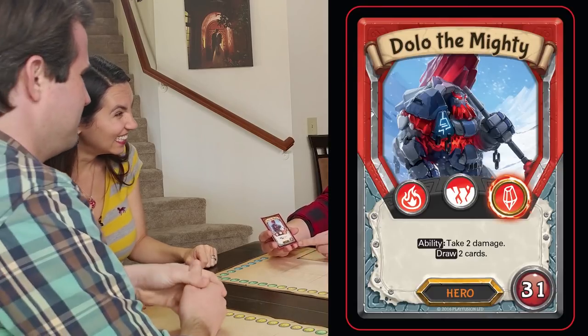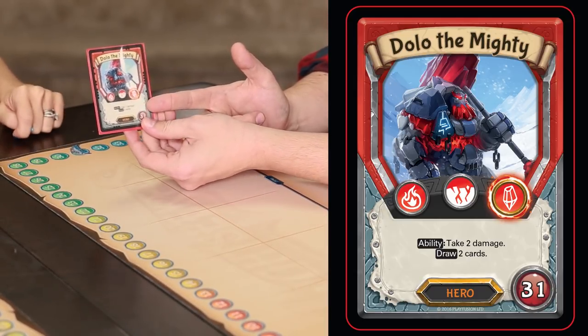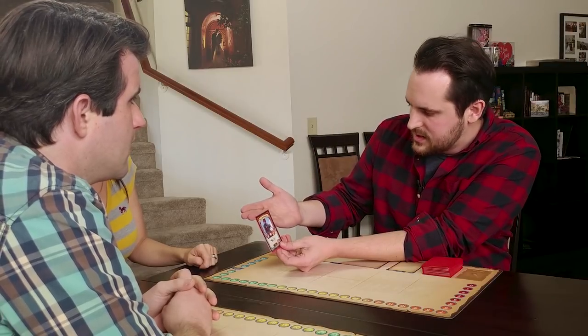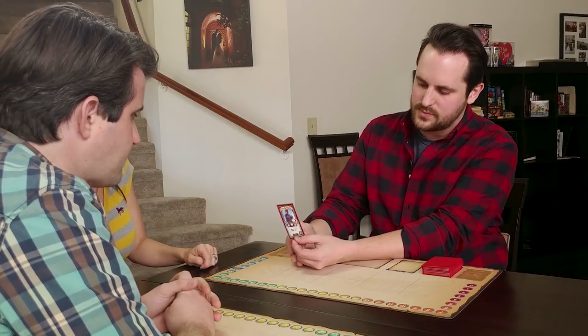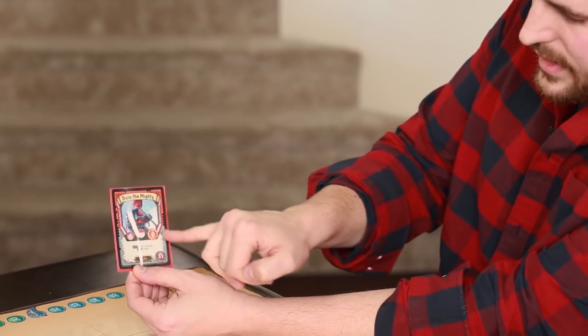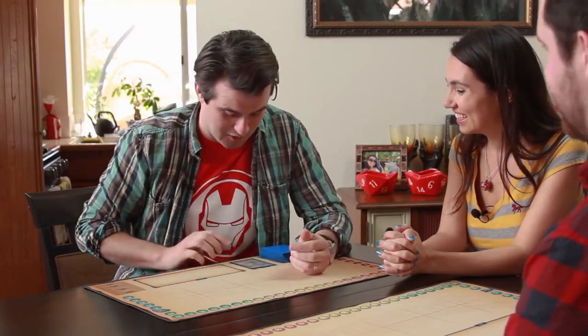Dolo the Mighty is part of the Mountain Order, so he's got 31 health. Dolo the Mighty has an activated ability — something I could use as an action in the game. So I would take two damage, but then I get to draw two cards. You'll notice there are elements on the hero card that dictate what kind of cards I can play. There's also a little gold ring around one of them, which means it's a superior element — so I can play more than one of the crystal element of the Mountain Order.